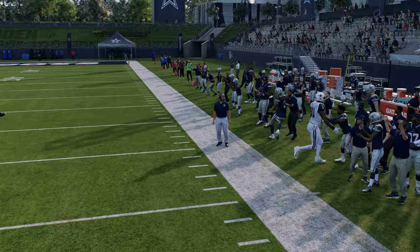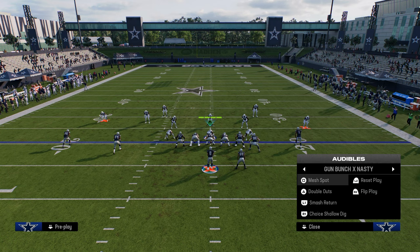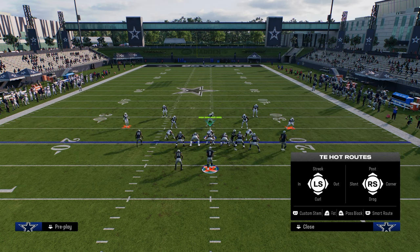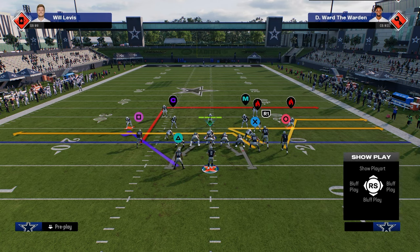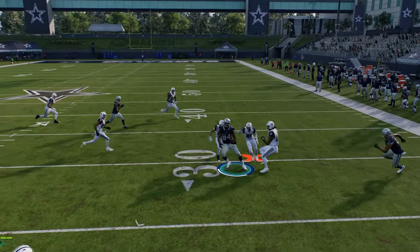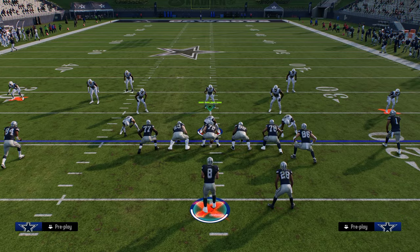You can situationally go to bunch nasty as well. Like that double outs play I was talking about — you have bunch nasty in here. If you wanted to do something like this, I don't think there's anything wrong with it. This pivot route here is actually pretty crazy. Another thing is when you motion out of this formation, a lot of times it can mess things up for them as well.